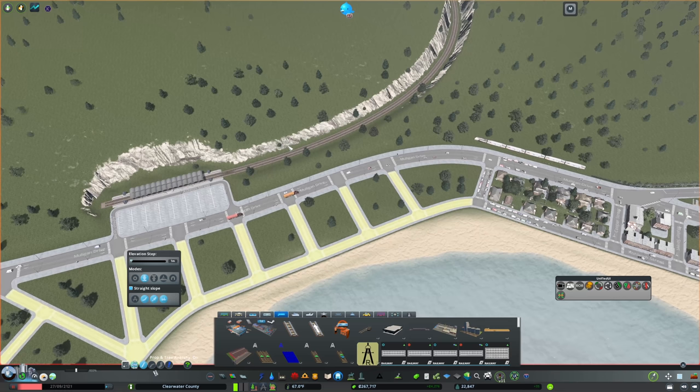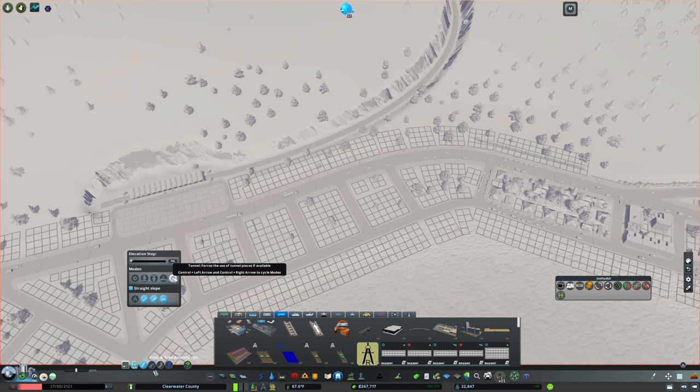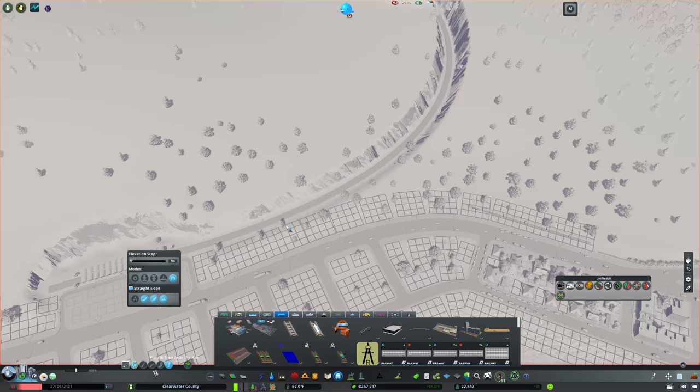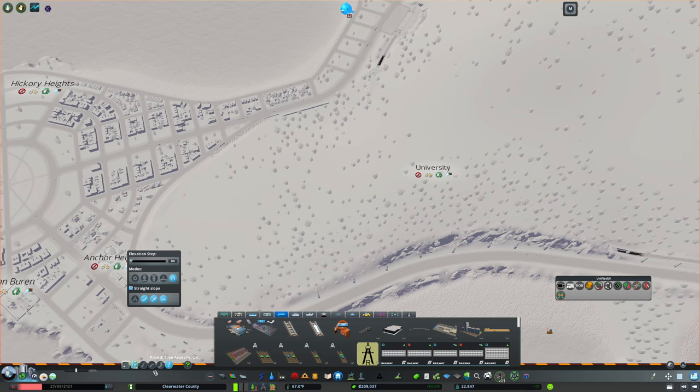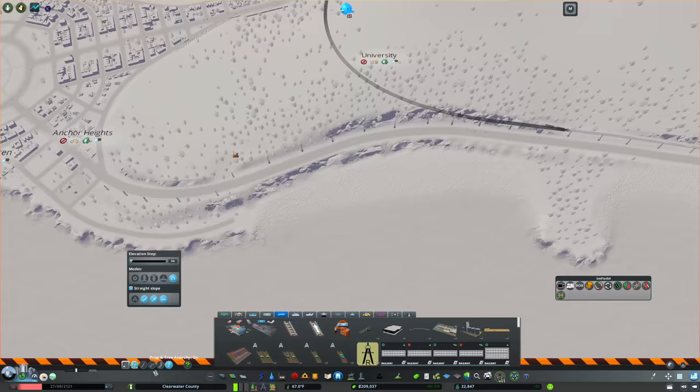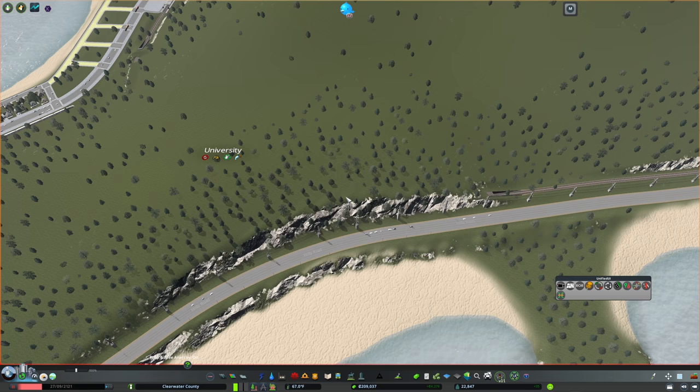And now you might be thinking, well, how do you fix that? Well, it's actually pretty simple from here. So now I just go into the fine road tool and I'm just going to start as I see the incline start - I'm going to start my tunnel. There we go. And now that's perfectly level. And I also am here, so I might as well get rid of these other tunnel pieces as well.